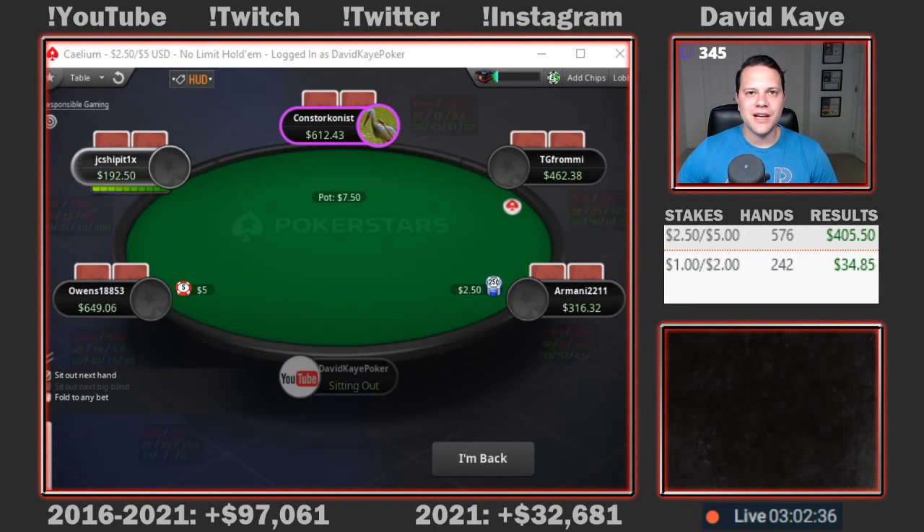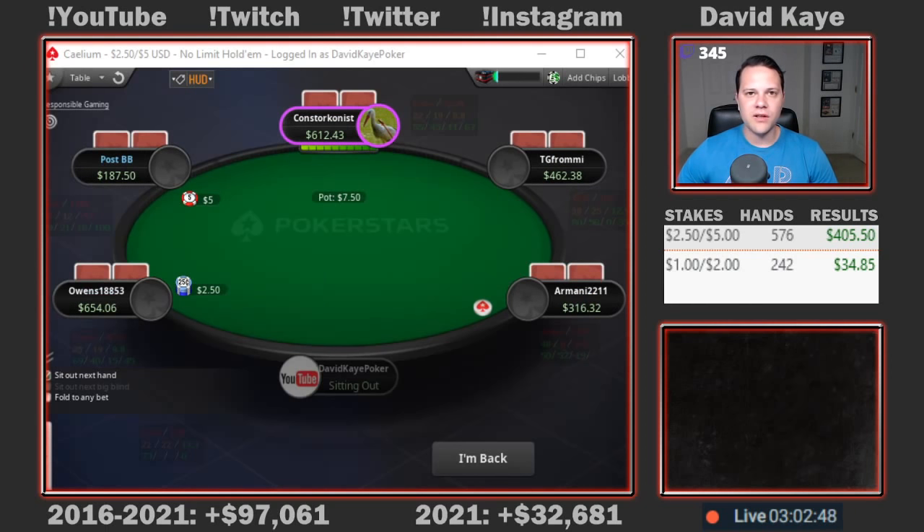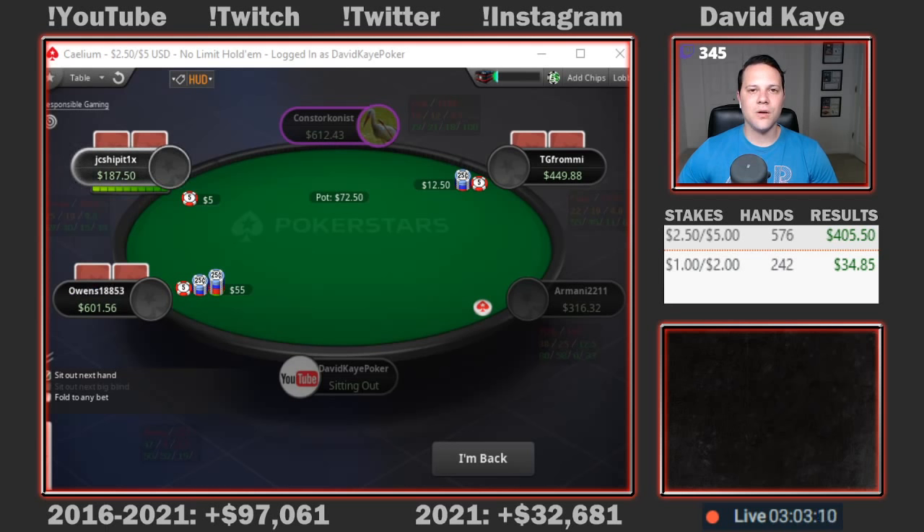That's going to wrap up today's cash game session. We played about three hours at a mix of $2-5 and $1-2. In the $2-5 game we played 576 hands, profit of $405. At $1-2 we played 242 hands, profit of $34. Total profit on the day: $440. A couple of fun hands in there. Played pretty well overall today — the queen-8 hand at the very end may have been a bit of a punt, but overall still nice to book a win after a few losing sessions. If you enjoy the video, please like, comment, and subscribe. I'm currently posting a new poker vlog five days a week, Monday through Friday at 1 p.m. Eastern Standard Time.